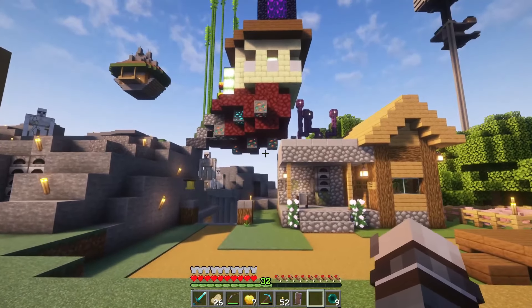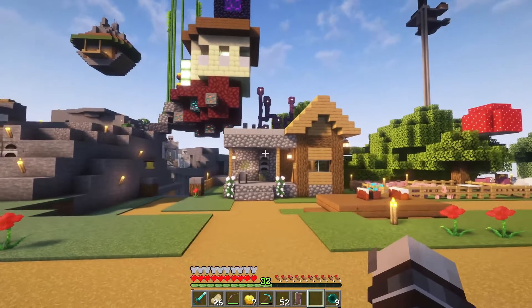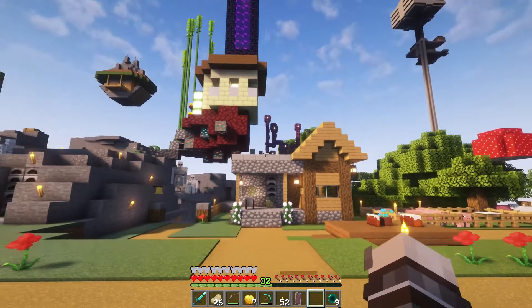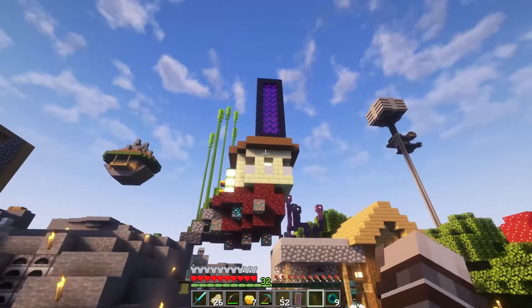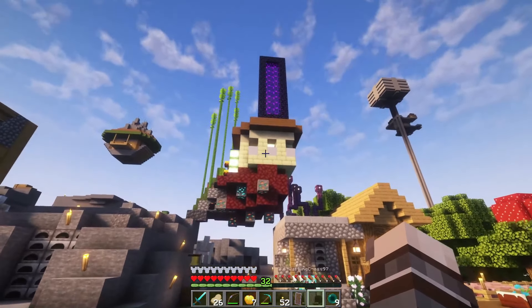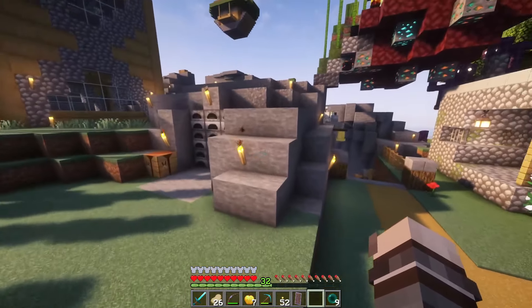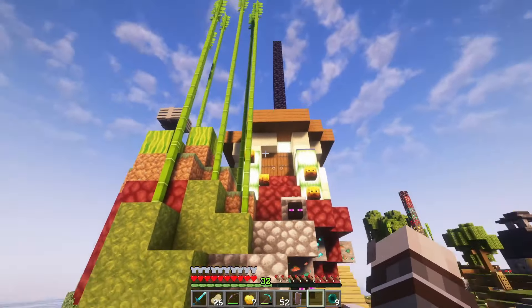We're going to start our tour with what's going on here above our starter base. We built this one in Episode 2 — a typical blacksmith, which is really cool, and has an underground base and such. But this here is supposed to be a silly build, but it's actually kind of cool. The only annoying thing about it is what's inside.